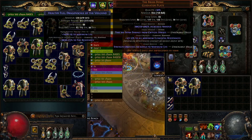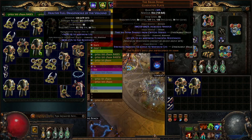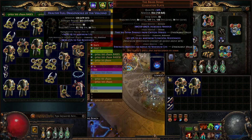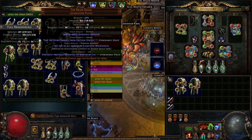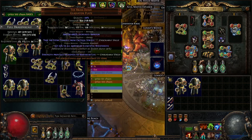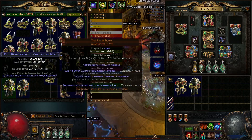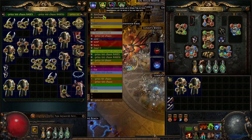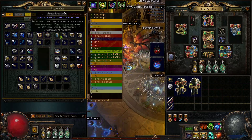You need high item level bases. I like to use full dragon scales and they've got to be high item level. A little tip: you can get these from Coward's Trial, so I would do rotations to get these bases. We want to use fractured mods — we can transfer a fractured mod onto two separate ones, one for strength and one for dexterity, and then we're going to combine them using recombinators.